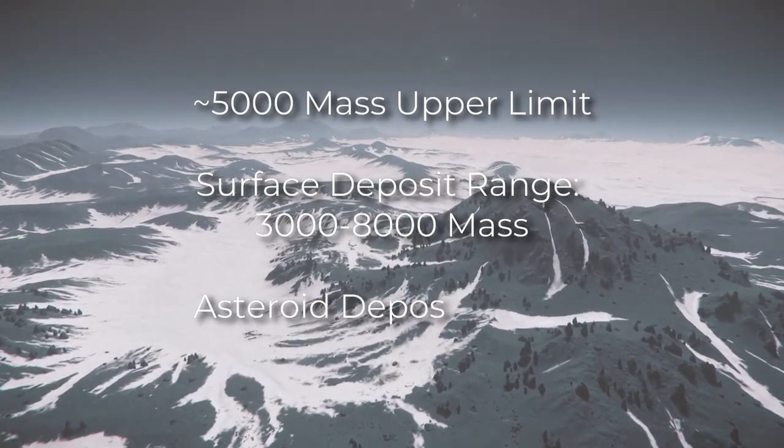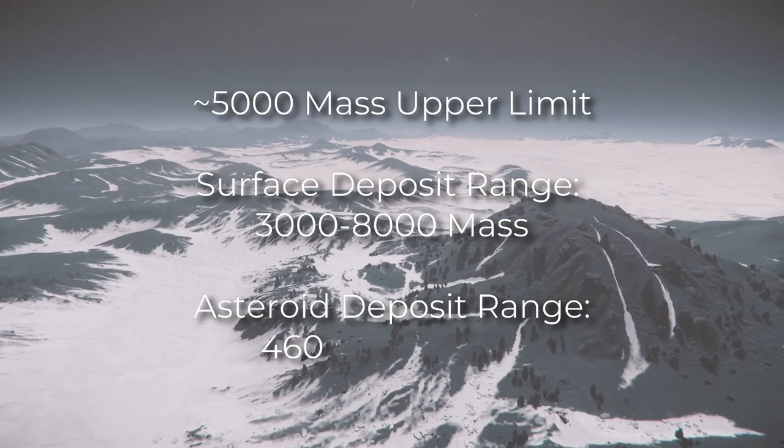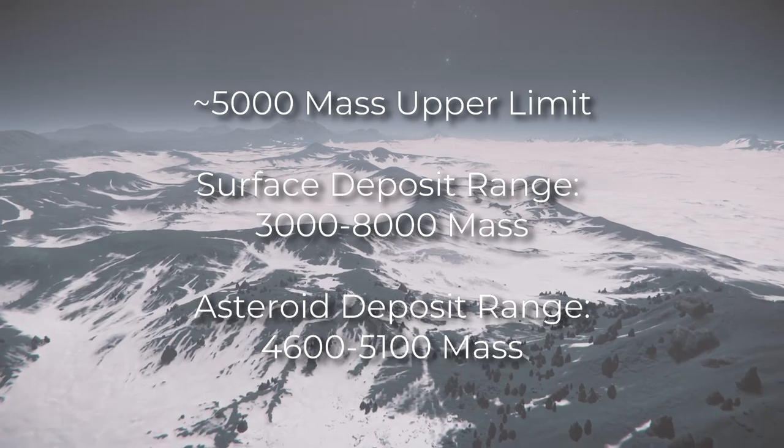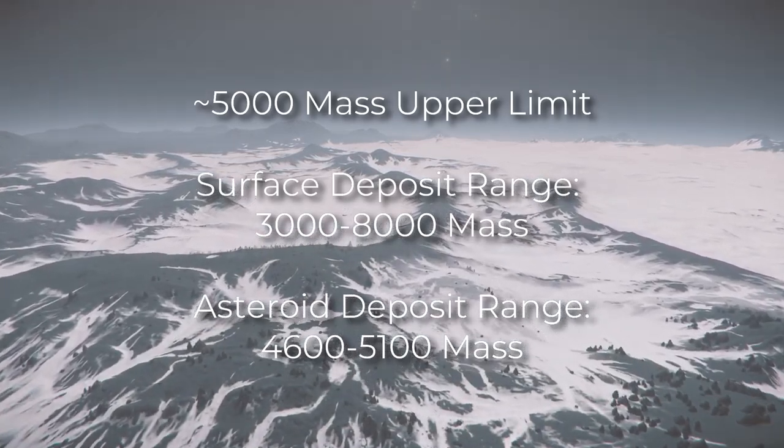Asteroid deposits come in three distinct sizes, between 4,600 to 5,100 mass, and while it might be slow progress, you should still be able to fracture the 5,100 mass deposits on your own.